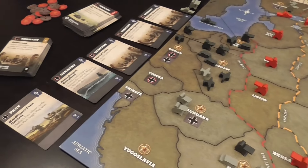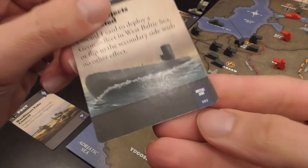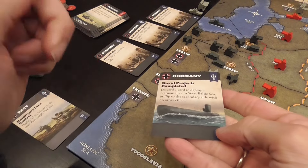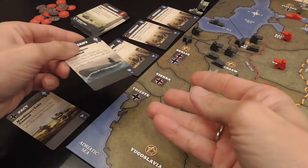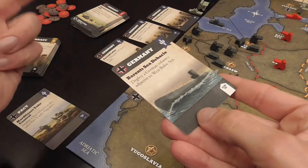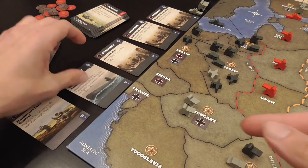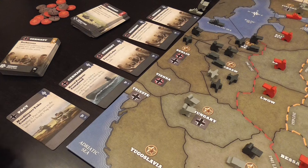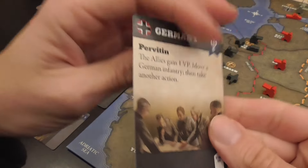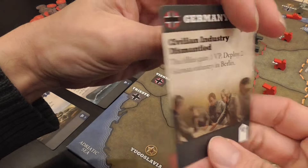You also have contingency plan cards — they are double-sided and all start with the initial side face up. For one of your two actions you can choose to use one of these contingency plans, perform what it says, and flip it to the other side. If later for an action you decide to use that second effect, you do so and the card is out of the game. Each contingency card can therefore be used up to twice per game, and the different effects represent different things that happen in different phases of the war.